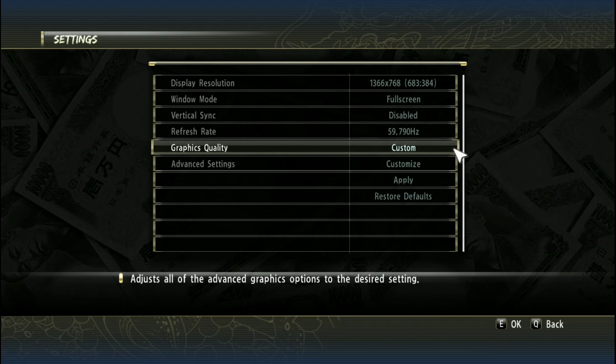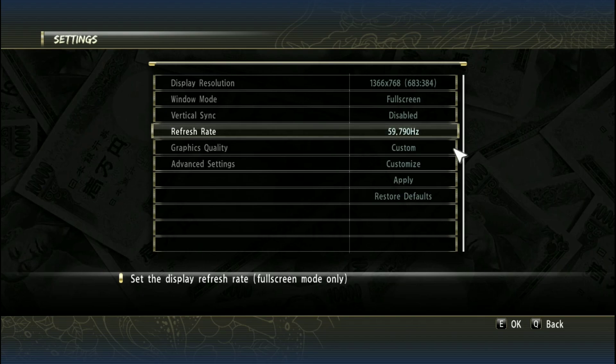Before doing anything, make sure to set the graphics preset to Custom to make all the tweaks work. Now quit the game and let's start the tweaks.